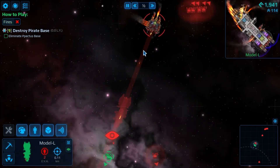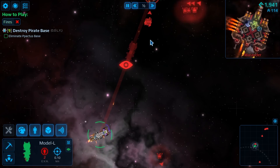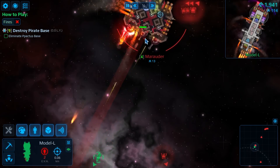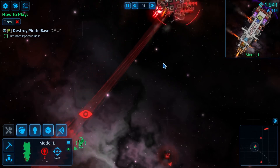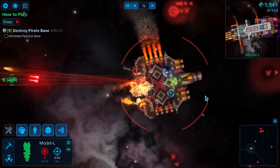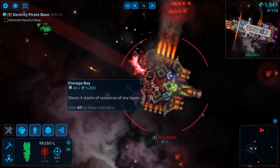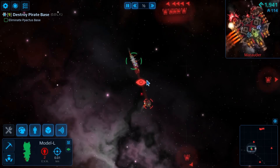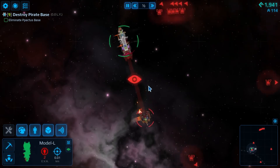This game also has a creative mode — a bit more sandbox freedom to build your ship without as many complications. On top of that there's multiplayer, so you and a friend can potentially go dominate space together. Cosmoteer can also access the Steam Workshop, giving you mods and spaceships you could probably pull in.